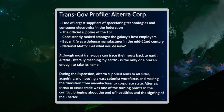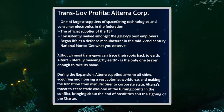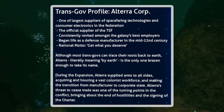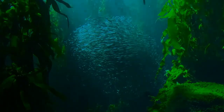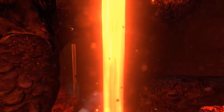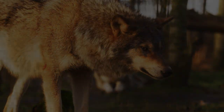The most damning evidence of all comes from an Altera PDA entry: "During the expansion, Altera supplied arms to all sides, acquiring and housing a vast colonist workforce, and making the transition from manufacturer to corporate state. Altera's threat to cease trade was one of the turning points in the conflict, bringing about the end of hostilities and signing of the charter." Based on this evidence, it seems clear that the fate of Earth in Subnautica is less than stellar. I tried to find more evidence of this based on the Natural Selection lore as well, considering they take place in the same universe, but I wasn't able to find anything. So if any of you guys know anything about that universe, feel free to comment down below.